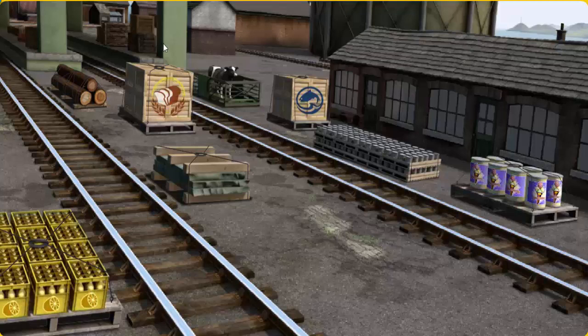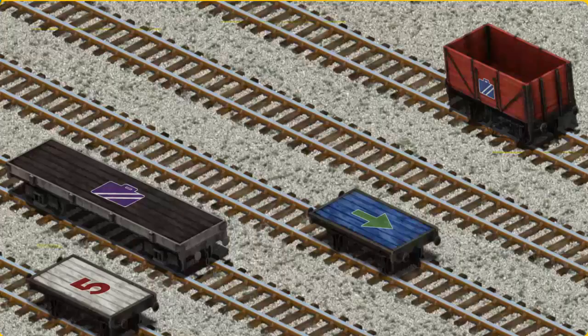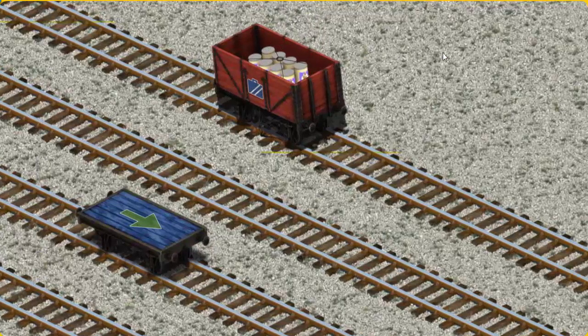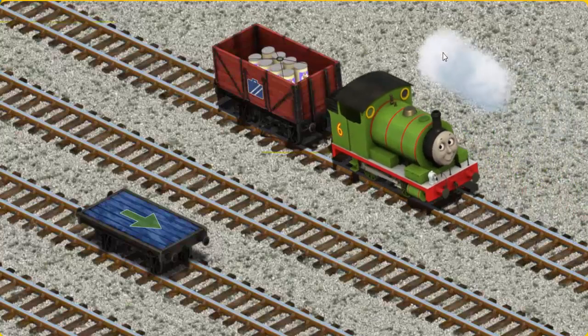Percy must deliver the ice cream to Knapford Station. Show Cranky where the ice cream is. There you go! Let's lift and load. Now the cargo must be loaded. Show Cranky where the red cargo car with the picture of a blue suitcase is. That's it!